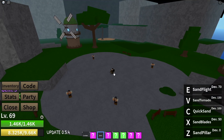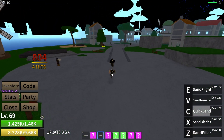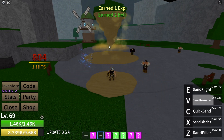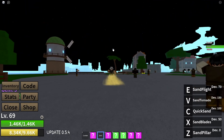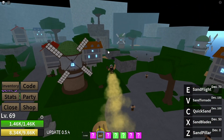Our next move is Quicksand — it reminds me of Gar's move. Our ultimate, our V, is Sand Tornado. This is also a range move. And then of course our last one, Sand Flight — it's not too bad, the fly is pretty decent.